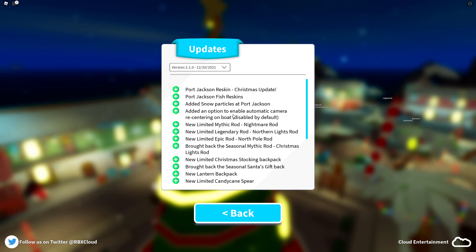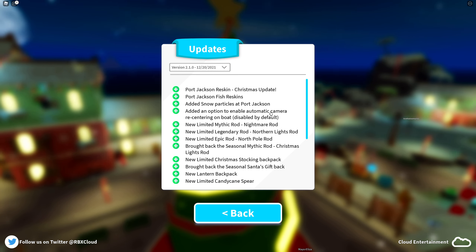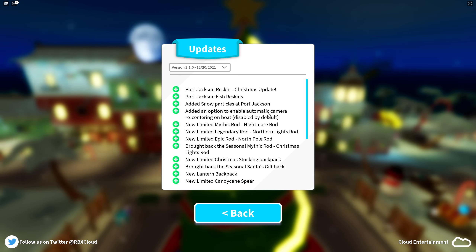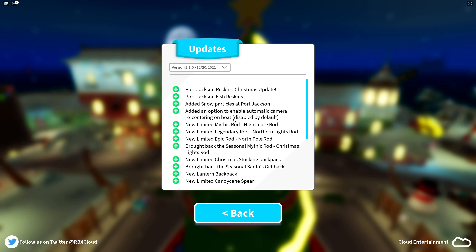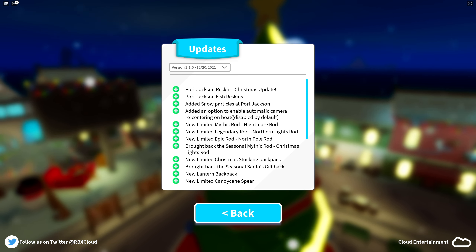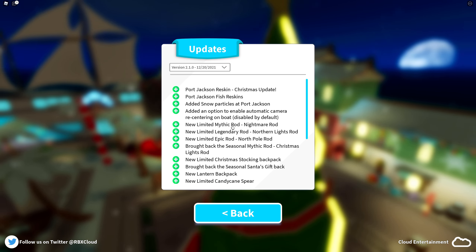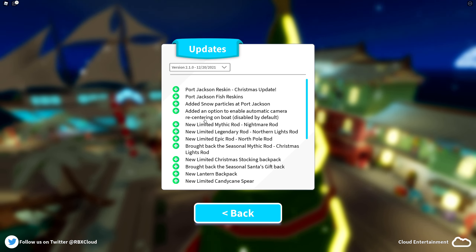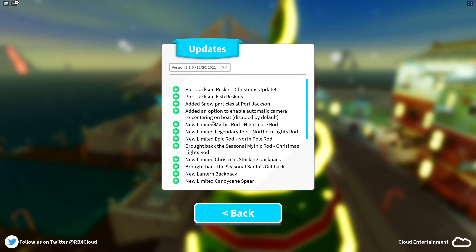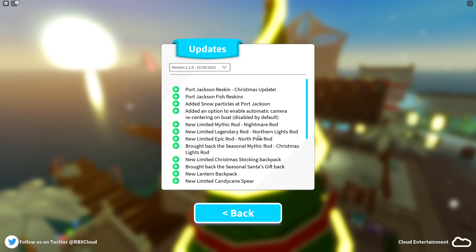Port Jackson is also very much bigger now, so there's a lot more things to go around and take a look at. We also have fishery skins in Port Jackson - that's gonna be interesting. And as we can see in the blurry background, we have snow particles now in Port Jackson. This looks fantastic. And this one is also good - this has been annoying when you do the hunting - you can enable automatic camera re-centering on boat, so it's gonna be off by default, like how it was in Fishing Simulator.